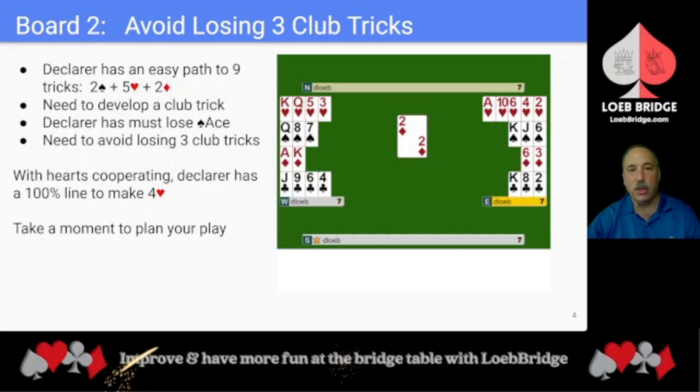Playing 4 hearts, declarer has an easy path to 9 tricks: 2 spades, 5 hearts, and 2 diamonds. Declarer needs to develop a club trick for their 10th trick. Declarer must lose the spade ace and needs to avoid losing 3 club tricks. With hearts cooperating, declarer has a 100% line of play to make 4 hearts. Take a moment to plan your play — you may wish to pause the video to consider your line.